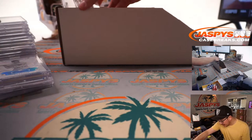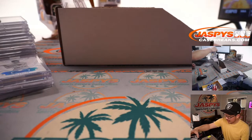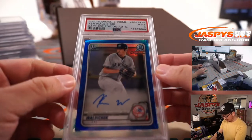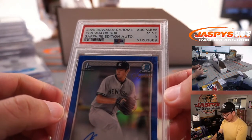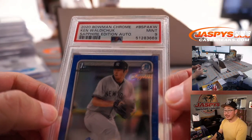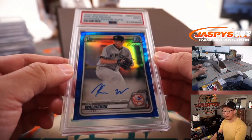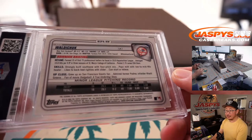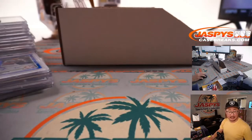Alright, some more graded cards and some non-graded cards, and another graded card at the end. We've got Ken Waldchuk, PSA 9, 2020 Bowman Chrome Sapphire Edition autograph. Sapphire has always been really popular with these Bowman and Topps sets. That's a second Yankee, going to Greg.